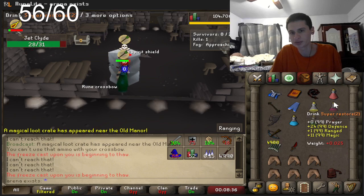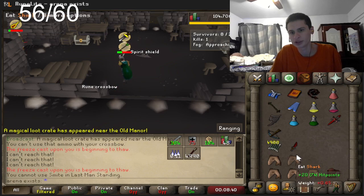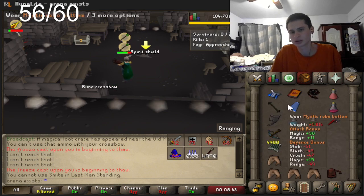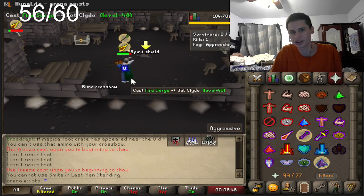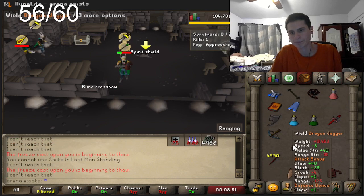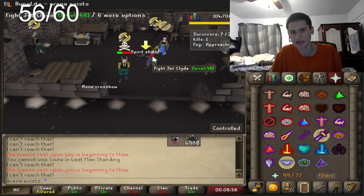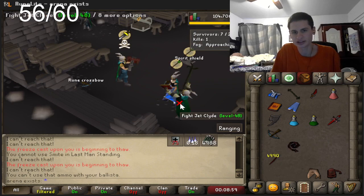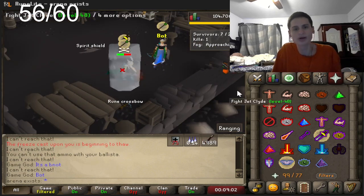I went for a ballista special attack however he was completely prepared. There's a lot of switchers, a lot of sweats in this lobby. He's going for DDS here — with my inventory being a mess like this, it's tough.